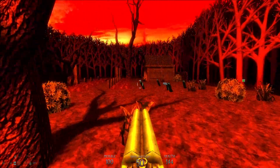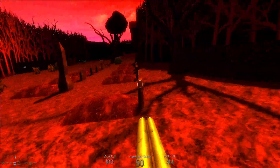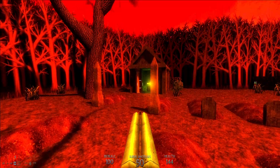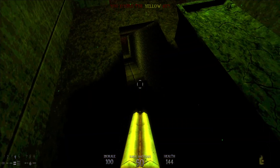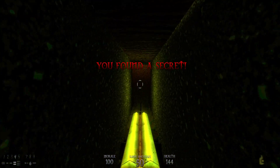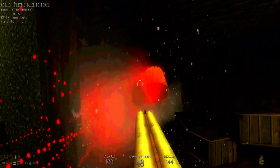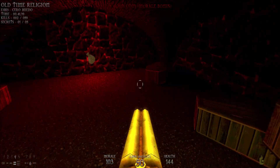We're heading all the way over to the cemetery here, because one of these gravestones has a switch we need to flip by pressing E on the keyboard. We go down here not only to grab the yellow key but to explore our first secret area. Watch out because to the left and right of this doorway is a mage — take them out quickly.